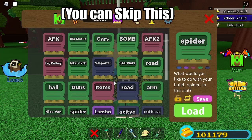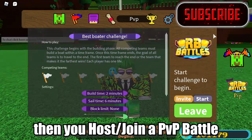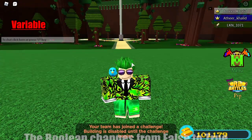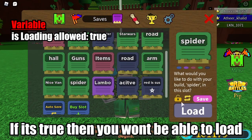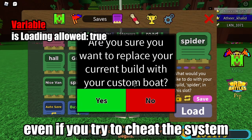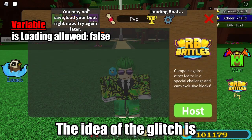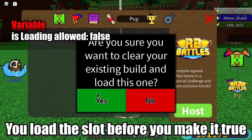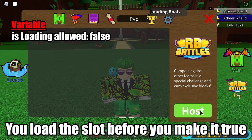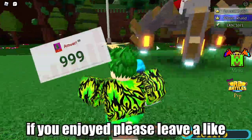This glitch works because when you start or join a server, there is a variable that goes from false to true. Once it's true, you won't be able to load anything — even if you try to cheat the system, it won't let you load. The idea is: you click the Load button while the variable is still false, before you join. So you load it while it's false, then it becomes true — false to true, just like that. That's how the glitch works.